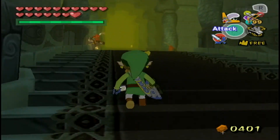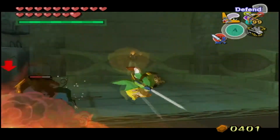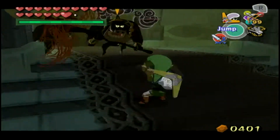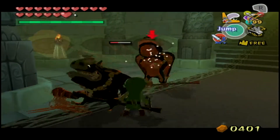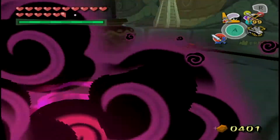In the HD version you can put the minimap on the GamePad, but it's actually harder to keep track of a map on the GamePad than a minimap on the corner of the screen you're playing on, because you need to pause to look down at the GamePad — you can't just glance at it while you're still playing.